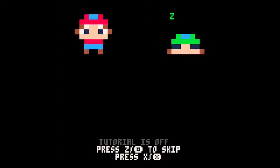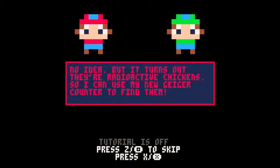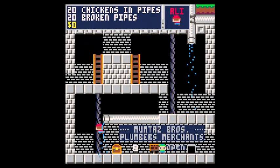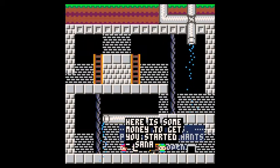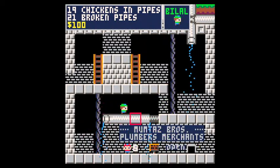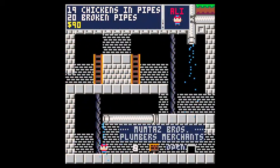Now we move on to hard mode. It's the same map. You only get fifty dollars per chest now — pipe costs don't seem to go up. There are a lot more broken pipes and chickens — twice as many in fact.